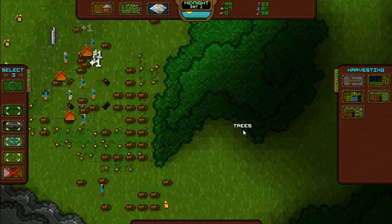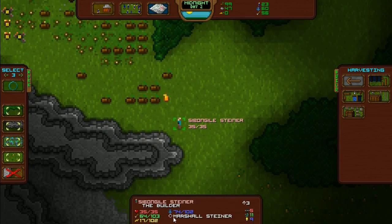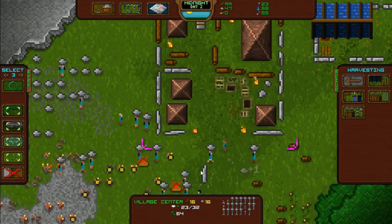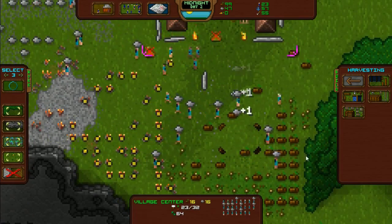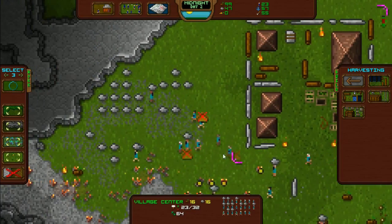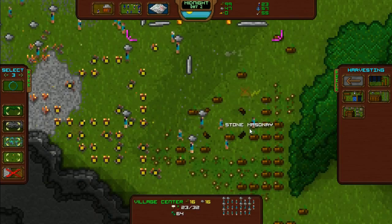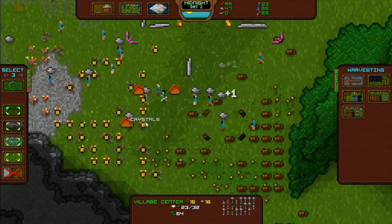Is the animation for lumber gathering literally punching trees? I'm thinking it is literally punching trees. Let's watch them. See, this guy is just hungry. What is he doing? I think they're just picking stuff up off the floor right now because they must have had a mad surplus. They're not bothering to pick up these crystals.